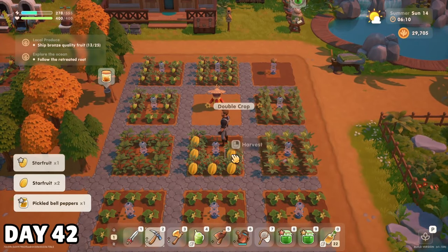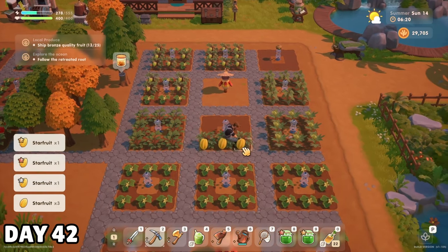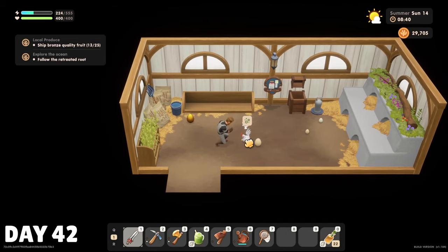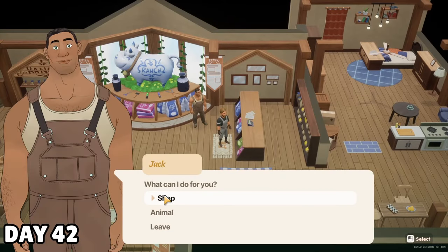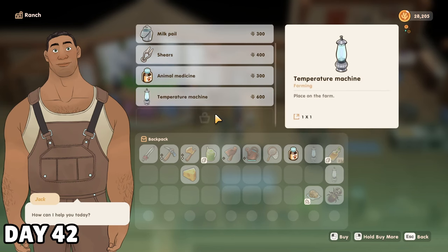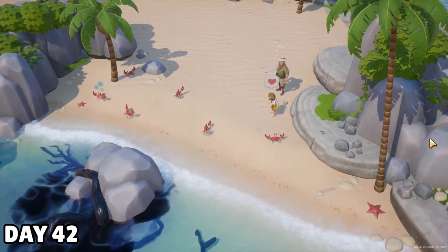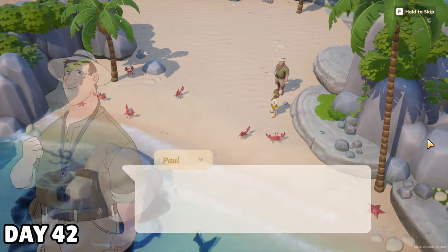I had to harvest some starfruit by hand on the 14th since my scythe was upgrading, and when I tell you I never want to go back. I must have pushed Adolin too far at the animal festival because she was sick this morning. That meant a trip to the ranch where I bought some medicine, and I also snagged two temperature machines which will apparently prevent this from happening again during the summer and winter months. The rest of my day was pretty relaxed, other than stumbling across Paul and Zoe enjoying a little crab rave.